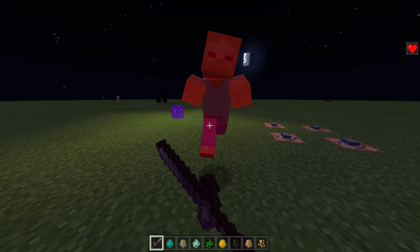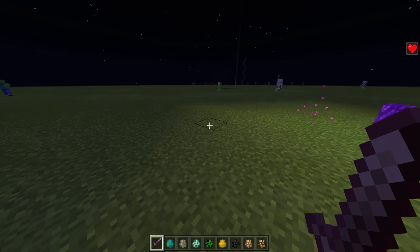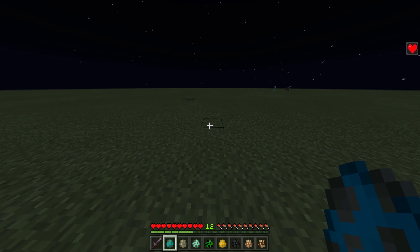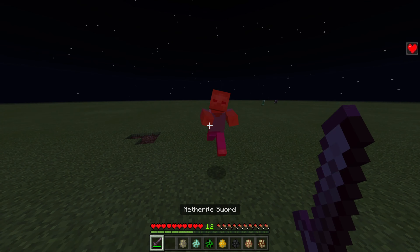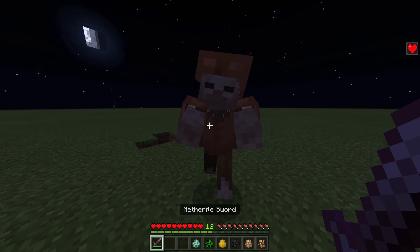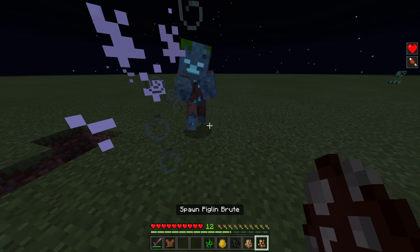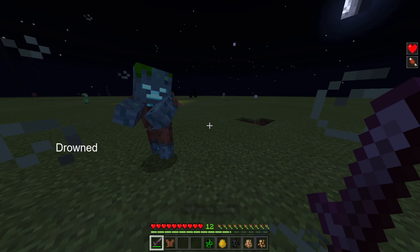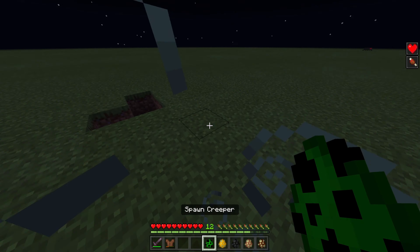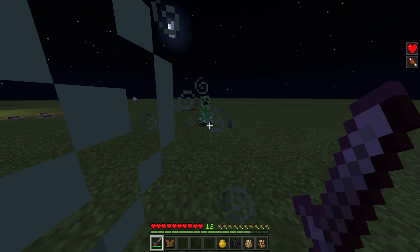It kind of just looks nicer when the legs are separated. The mobs that I've updated here are the zombie, which you've seen now — he's epic. And the husk and the drowned look the same as the zombie, except maybe the husk looks a little bit weird because he's fatter. We also have the creeper, who now looks very creepy.